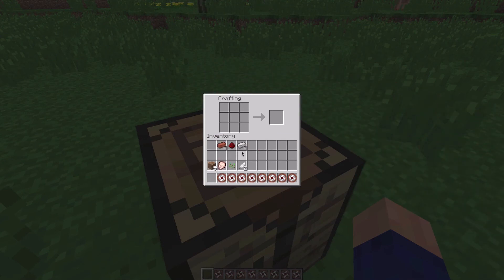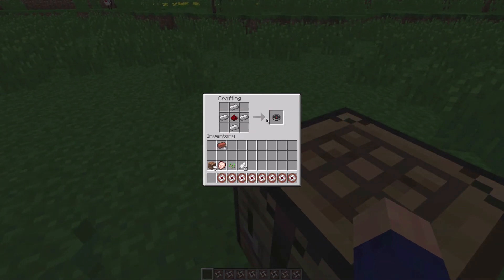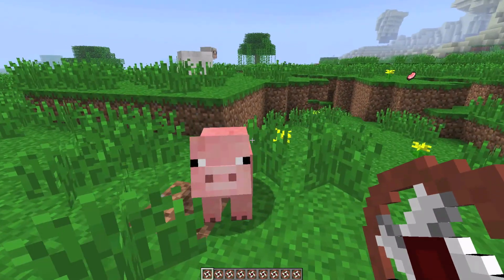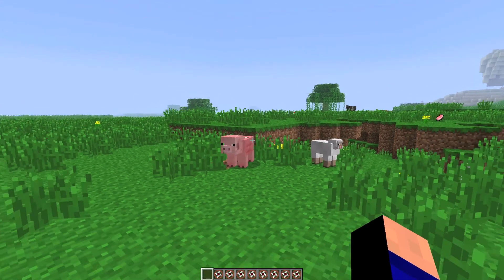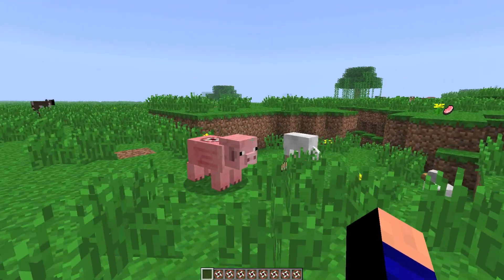First, go to the crafting table. Craft just like a compass — it's maybe easier to remember — and then put the bricks in the other corners, and then you've got a grinder. Then find a pig and put the grinder on the back of it, like a saddle or something.